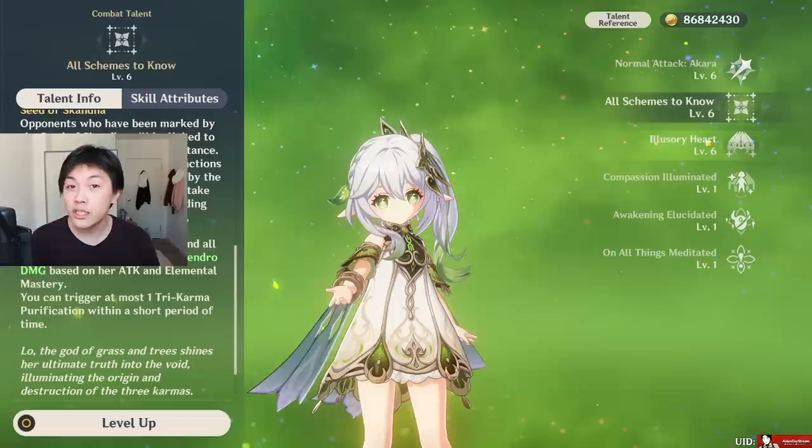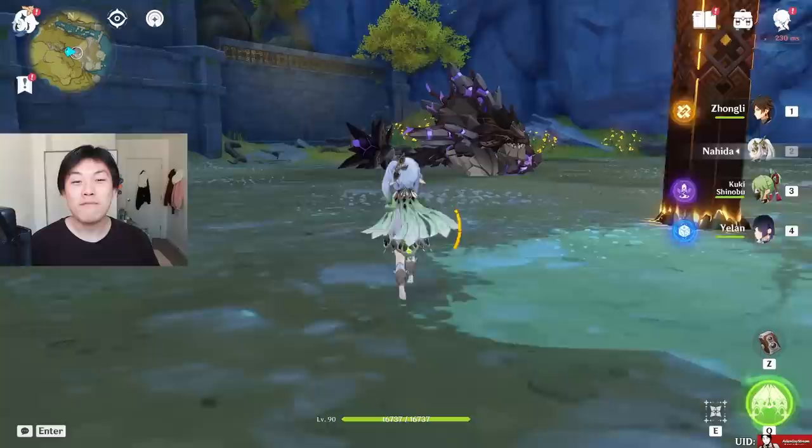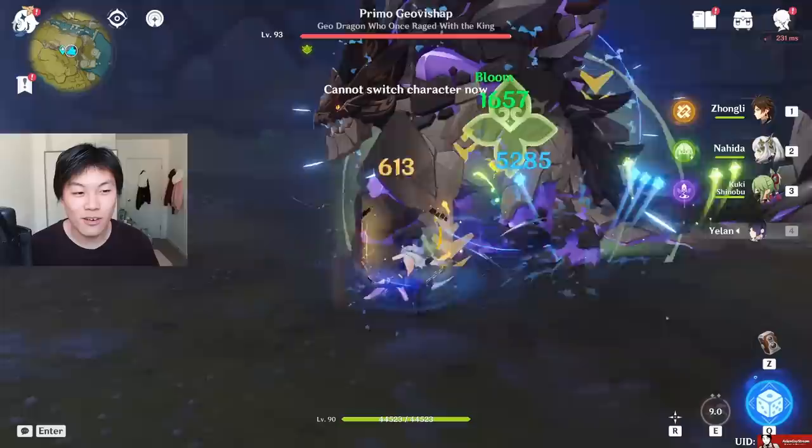You can trigger at most one Tri-Karma Purification within a short period of time. This duration at which you can trigger these abilities will actually decrease depending on how many Hydro characters you have in your team and when you unleash her elemental burst. Nahida's elemental burst — I'm sure many of you have seen it already — it's glorious, one of the coolest looking bursts in the game. It's truly and utterly magnificent. Essentially, it's going to enhance your damage as long as you're standing in it.